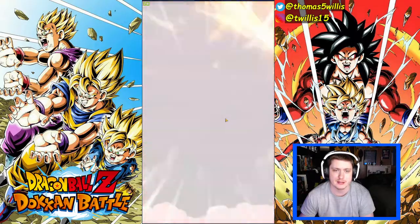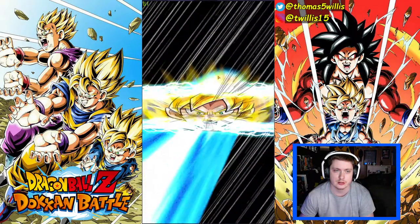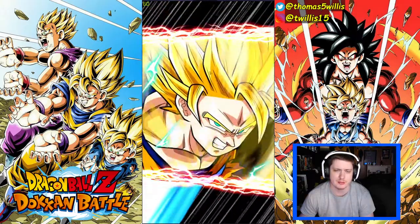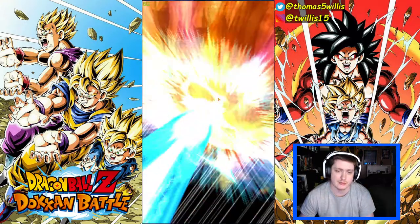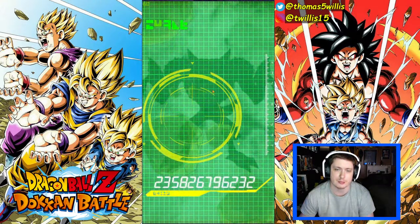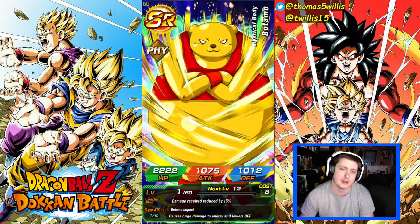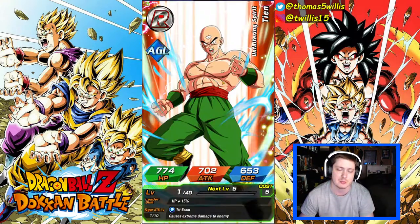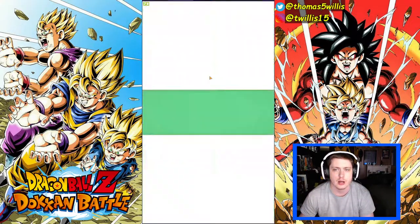We're not going to go past a thousand stones left on the account. We're at like 1,700, I think something like that. So at most 700 stones on this. I don't want to put 700 into it, but at the most — to get Kale and Caulifla — that's something we're gonna do. If we get them before 700 stones we'll use the rest up until a thousand left on the Kaioken Goku, and then the last thousand is gonna be on the Tanabata or the Merry Christmas banner.